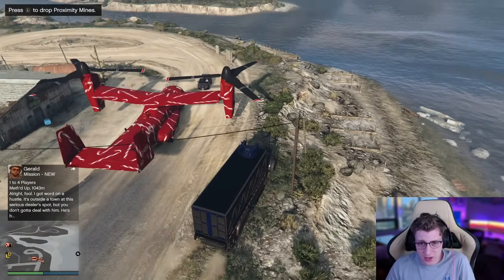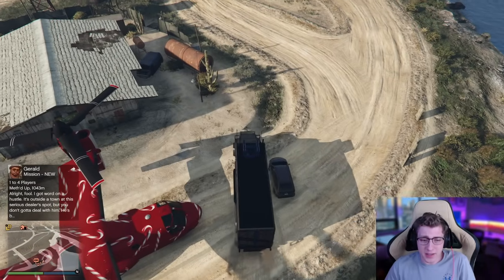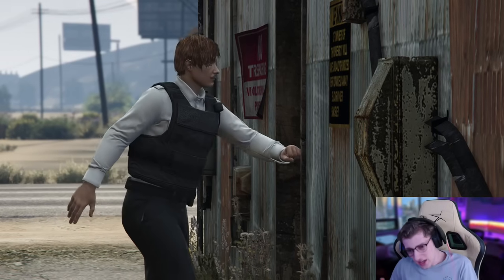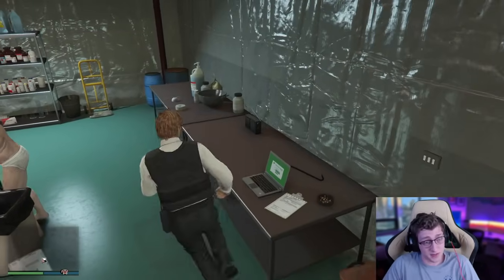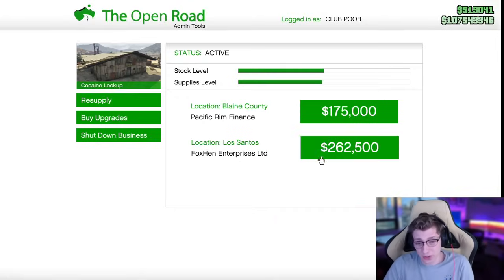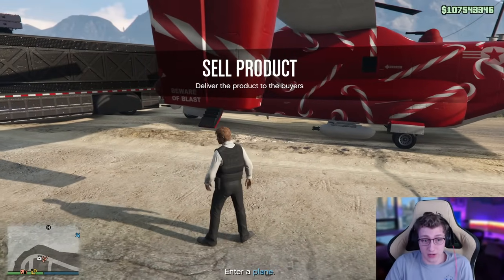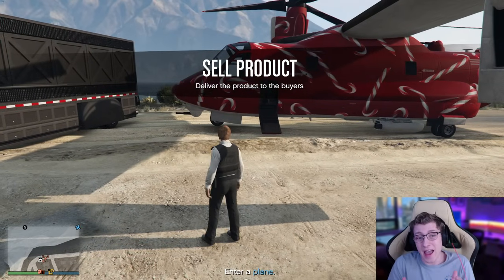With this theory in test, my thought process is that there really shouldn't be any chance of a post-op van spawning because we're literally blocking all the areas they can spawn. Let's make our way inside the Coca-Cola lockup and test over and over. Right now we've got $175,000 worth of product. Let's sell this for $262,000 and see if we get post-op vans. My guess is it's not going to happen — and as we can see, it's not even spawning the motorcycles because I think we've blocked the motorcycle spawn location as well. So it's telling us to enter the planes.